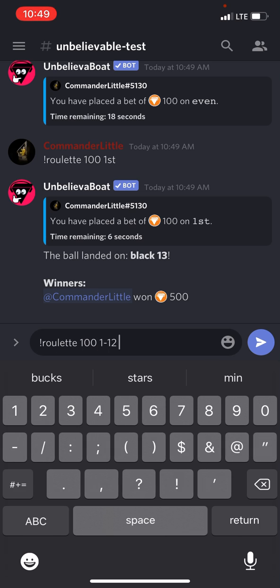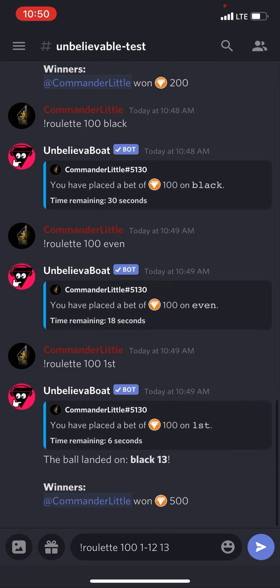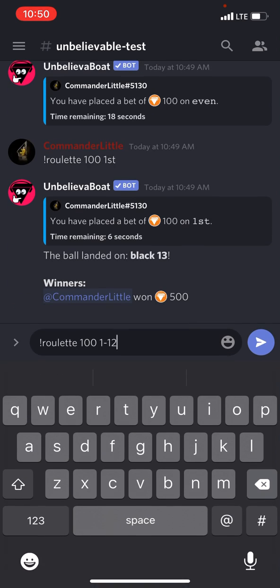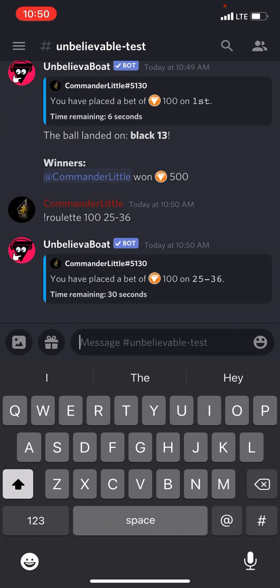Another bet option: you can do number ranges — 1 through 12, 13 through 24, or 25 through 36. Instead of betting on rows, you're betting on a series of numbers. The last ball was 13, and there are 36 total slots the ball can land on. I'm going to bet on 25 through 36 with 'roulette 100 25through36', thinking the ball will spread out over time across all the number ranges.